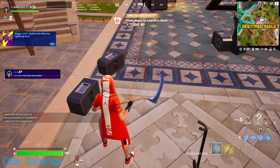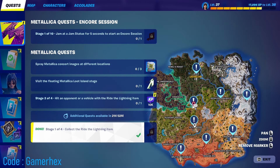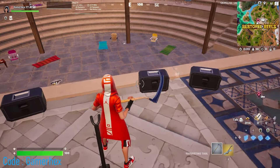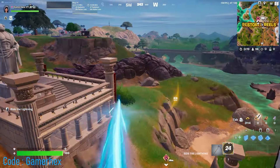There are also other locations — if you want to know all of them, just click on the quest and it shows the locations. There are 8 different locations in total. Just go to any of these and you can get the mythic. You can also find it in the floor loot or inside a chest.